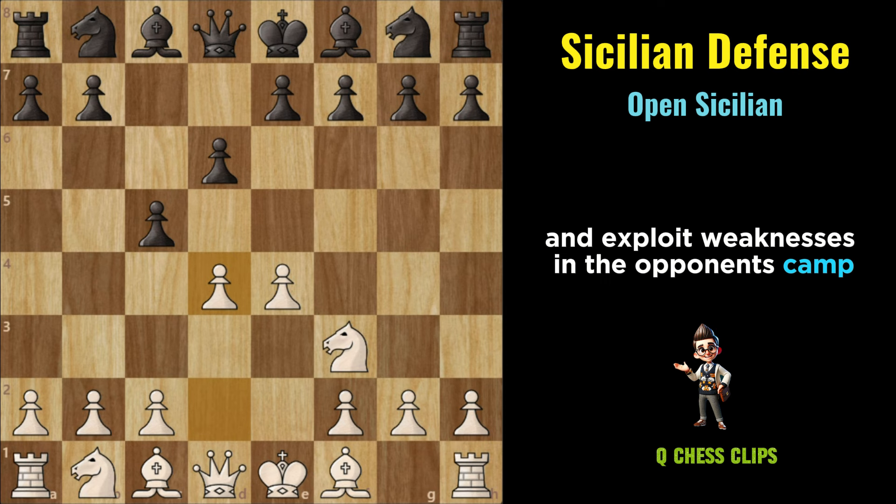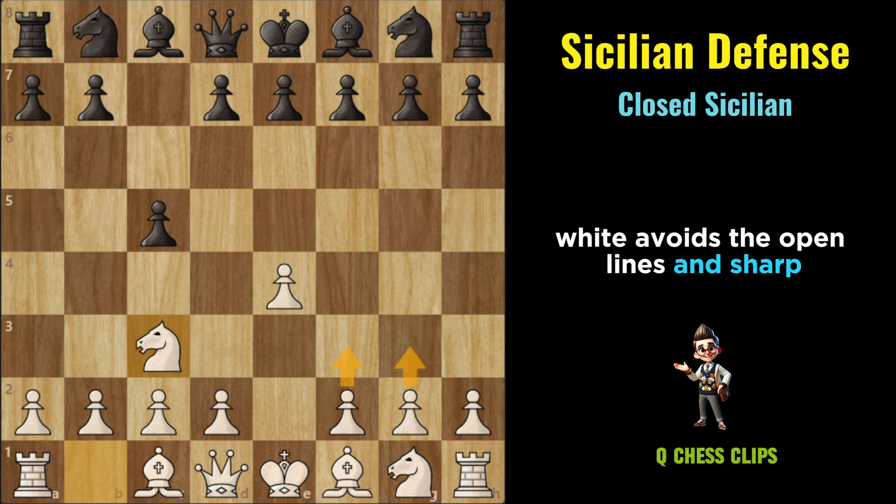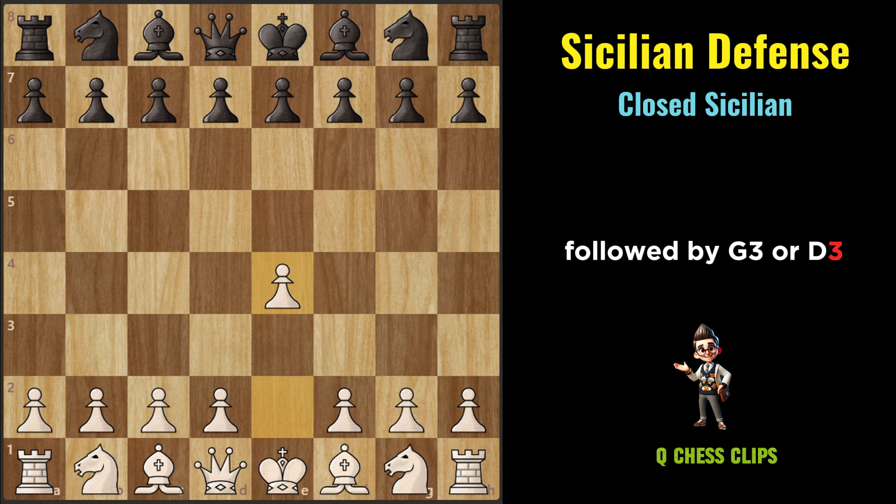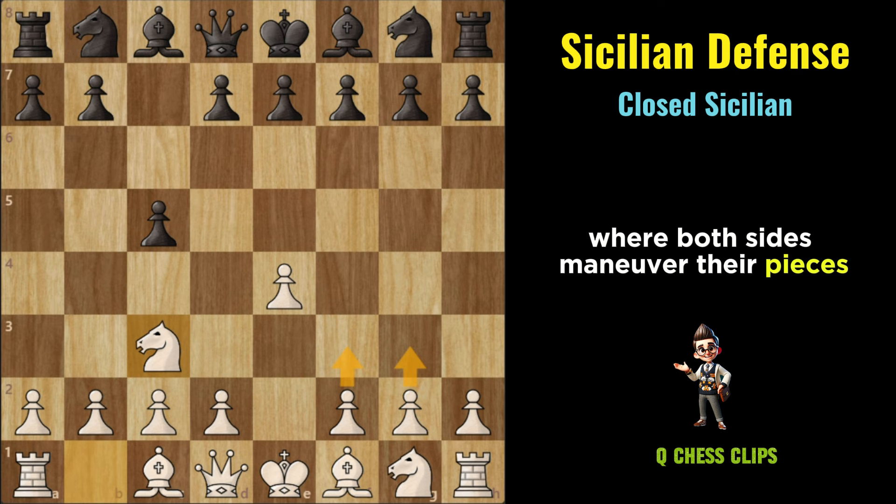Closed Sicilian: In the Closed Sicilian, White avoids the open lines and sharp tactical battles of the Open Sicilian by choosing a more restrained approach. White plays Knight to C3 followed by G3 or D3, aiming for a more positional setup. This often leads to slower, more strategic games where both sides maneuver their pieces for control of key squares.